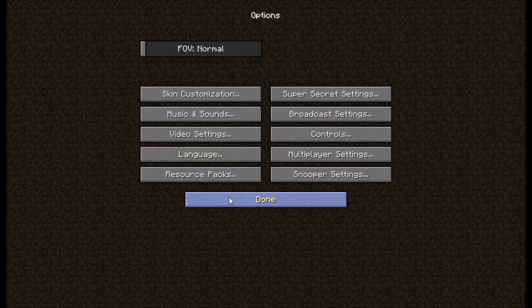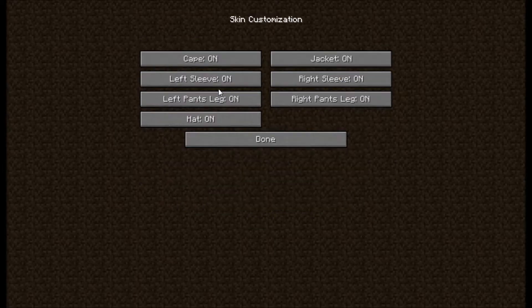First of all I want to show you this — this is one of the newest things that just came out in the snapshot today. This is a new skin customization settings menu, and it adds the cape, jacket, left sleeve, right sleeve, left pant leg, right pant leg, and hat. All these right here, so you can customize them.